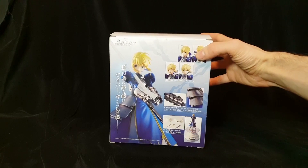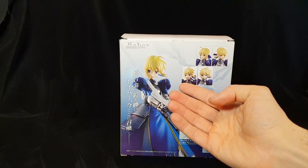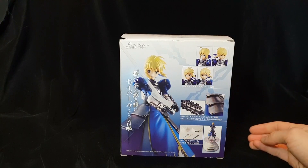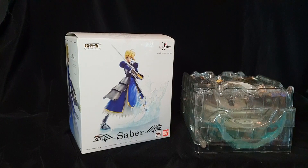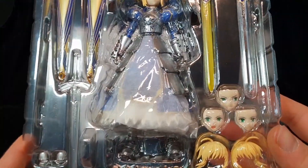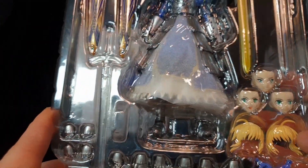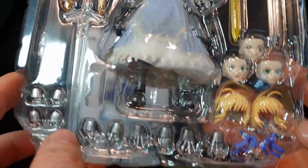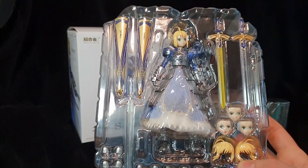Donc voilà à peu près comment va se composer Saber. On a un petit plateau. Avec évidemment la coupe de cheveux soit sur le côté droit, soit sur le côté gauche. On peut faire plusieurs propositions au niveau des poses. Dedans qu'est-ce qu'il y a ? Voilà à peu près les blisters. Le blister principal avec le personnage Saber avec trois visages : un qui regarde sur le côté de son attaque, un visage un peu avec les dents, prêt à attaquer, et un visage un peu basique. Toutes les paires de mains.